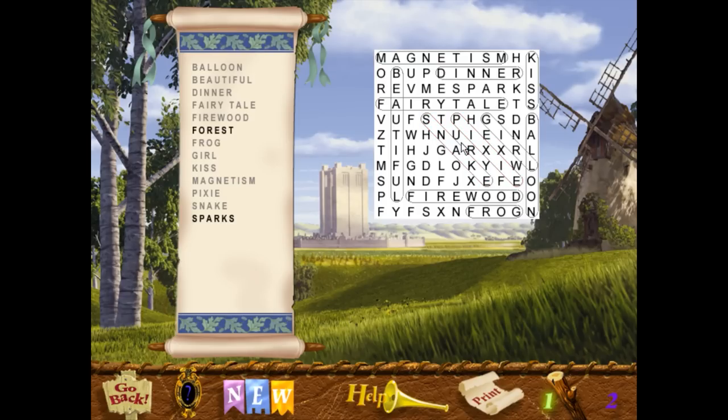I'm gonna do this, chat — I'm gonna prove that I'm smart. It says 'gar.' Do you think there was accidentally, like, a fuck hidden in one of these find-the-word games for children? At some point in history, I'm sure it's happened.